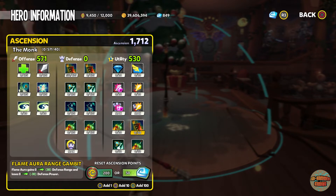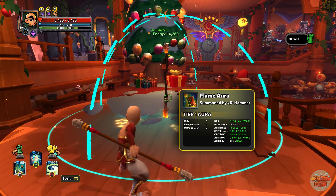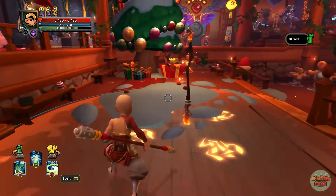In the utility tree you also have the range gambit, which is very important. It's a trade-off — you trade a bit of power for a bit of range. In my opinion the bigger the aura the better. We've put points into it and we've lost barely any DPS but the range has increased a lot.